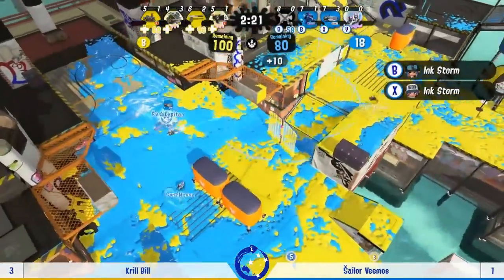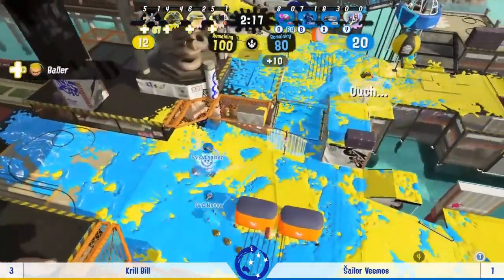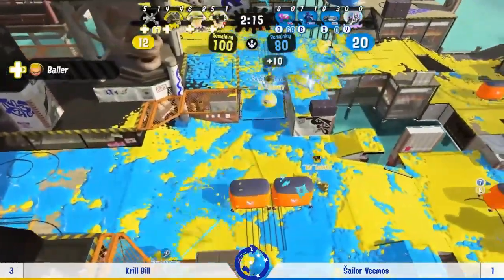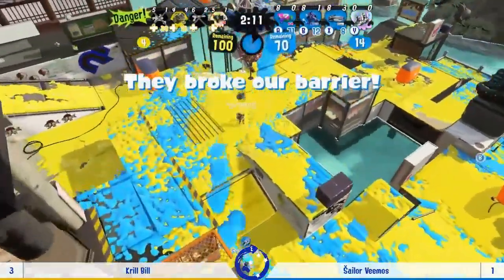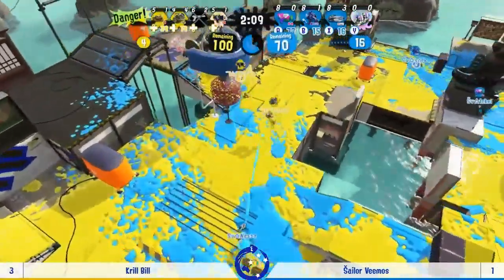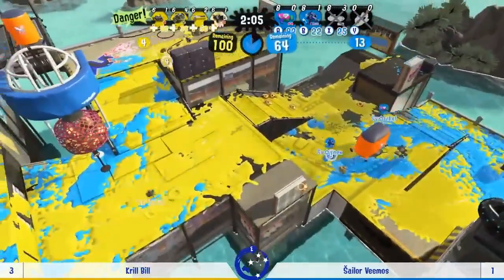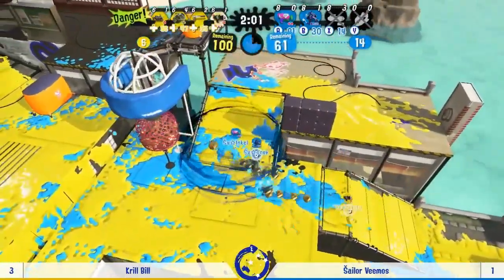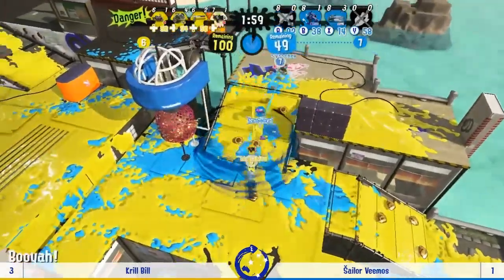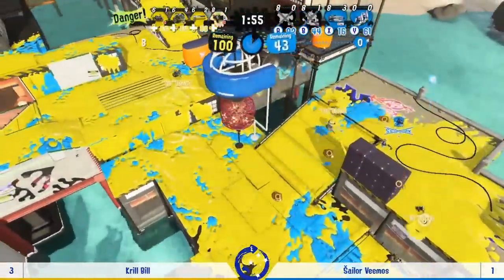Maybe just trying to lure a couple of Sailor Vimos' players down there to make it a bit easier to get in — but Capitan does get another break, and once again no immediate follow-up. A few clams coming in from the top and now two coming in from below — it's all on Lakitu to stop them. It blunts the impact at least, but yeah, just that extra little bit — that's a good push so far.